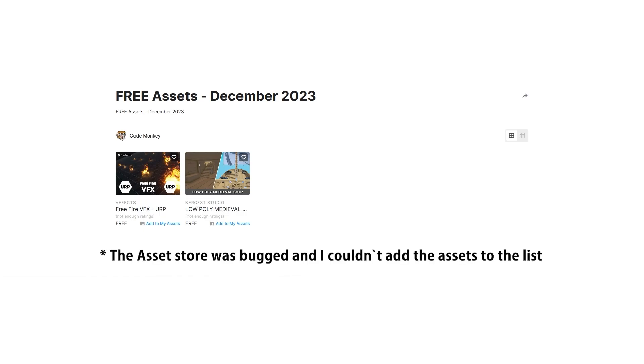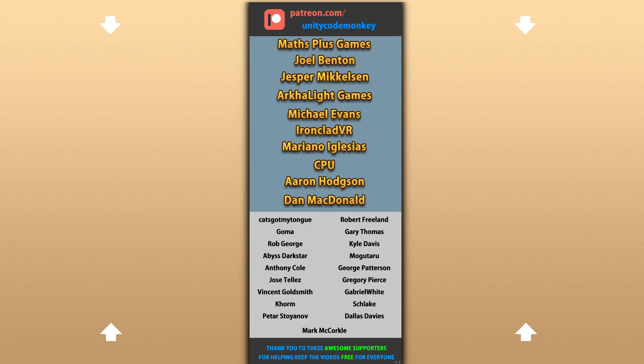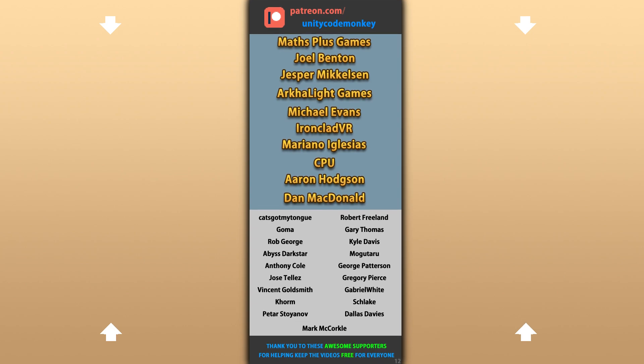Alright, so those are my top 10 free new assets on the Unity Asset Store for December 2023. There are links below in the description — also remember to check out the bundle on the Asset Store, it's ending in just 3 days so if there's anything you want, definitely get it quickly. Hope that's useful, check out these videos to learn some more, thanks to these awesome Patreon supporters for making these videos possible — thank you for watching and I'll see you next time!